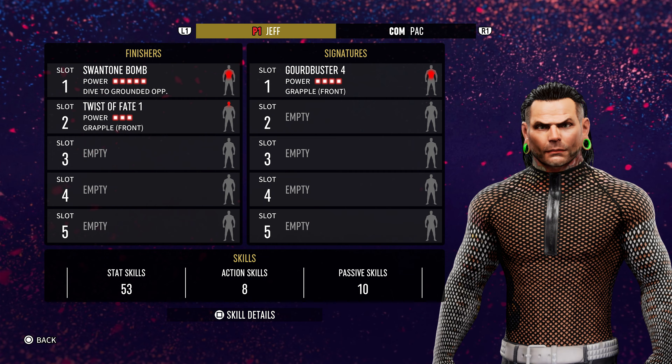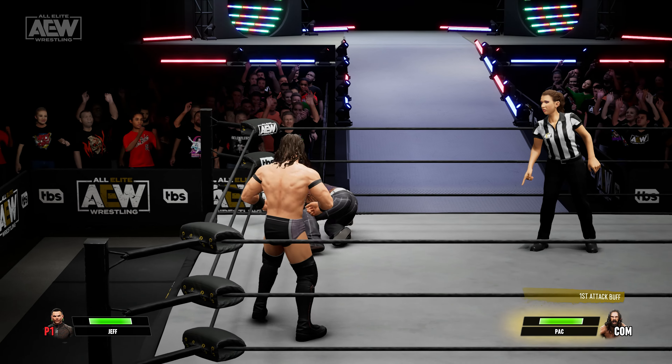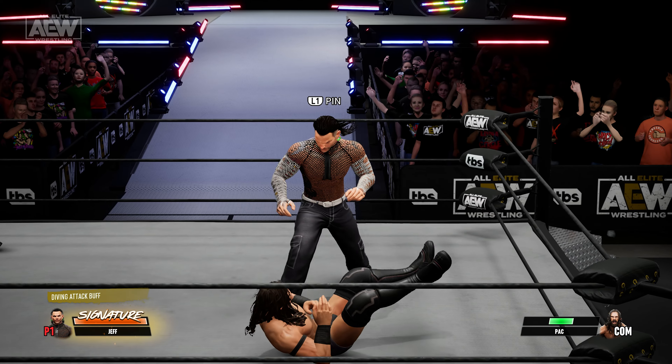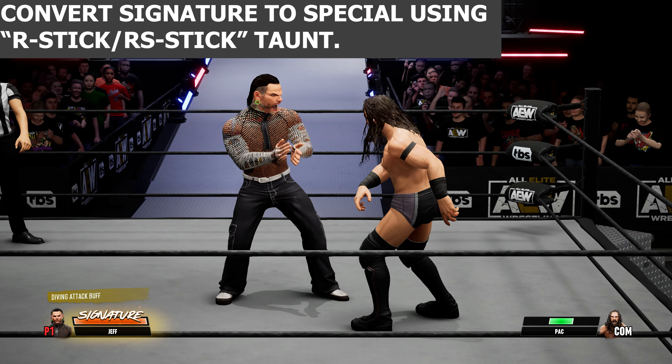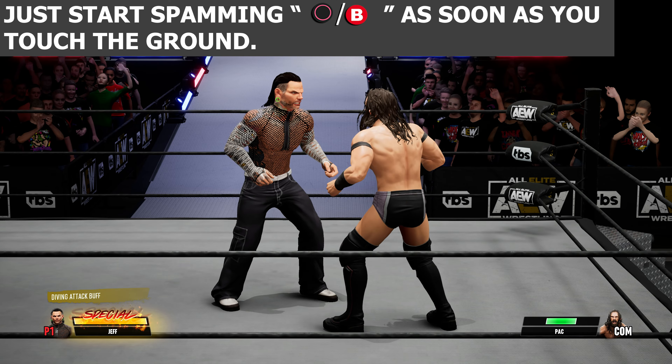What you need to do is when you see signature or special, instead of pressing circle to get up normally, you need to charge up your signature first — then do the move.